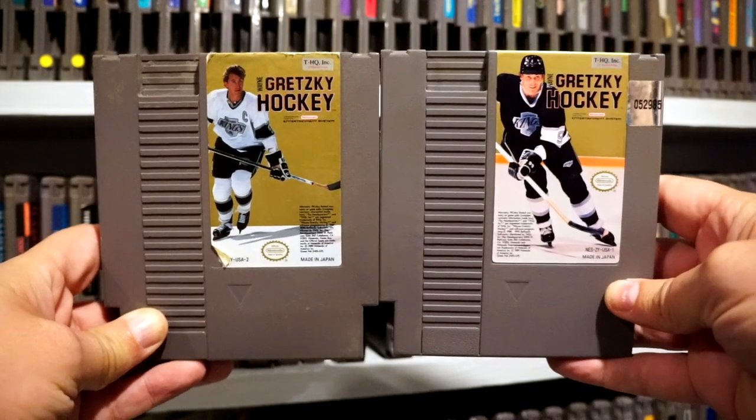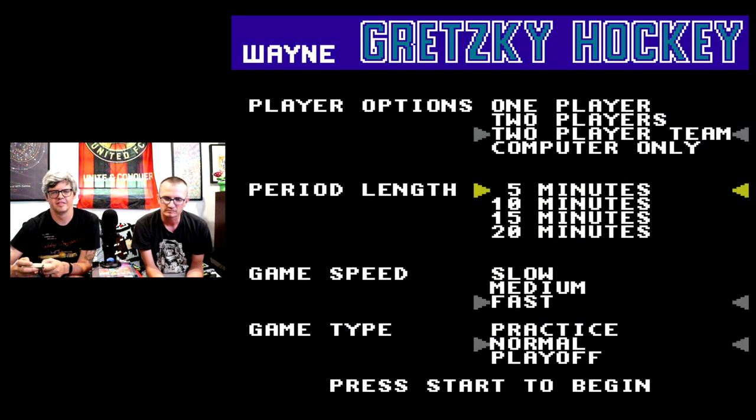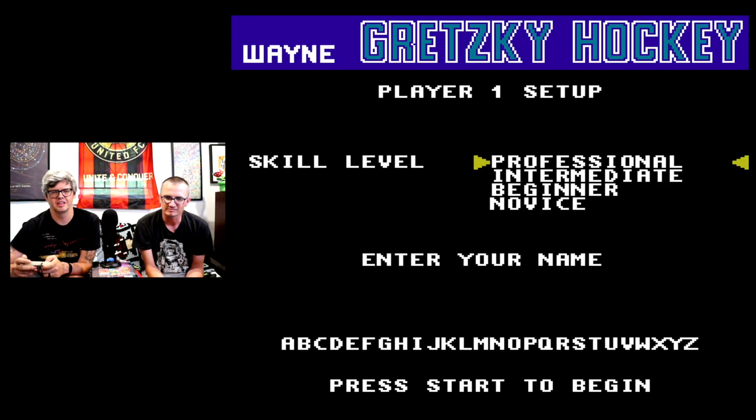Number 13: Wayne Gretzky's Hockey. To start with, there's a bunch of options to choose from, and pressing A switches between them, but select chooses. If that sounds backwards, it's because, yeah, it absolutely is.